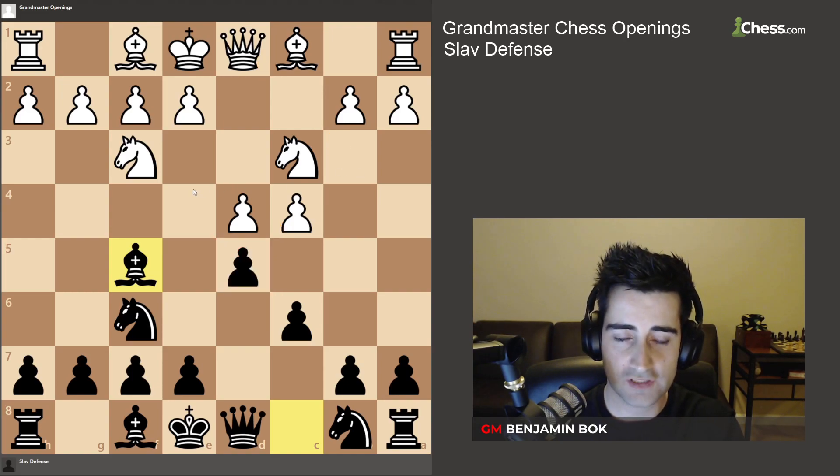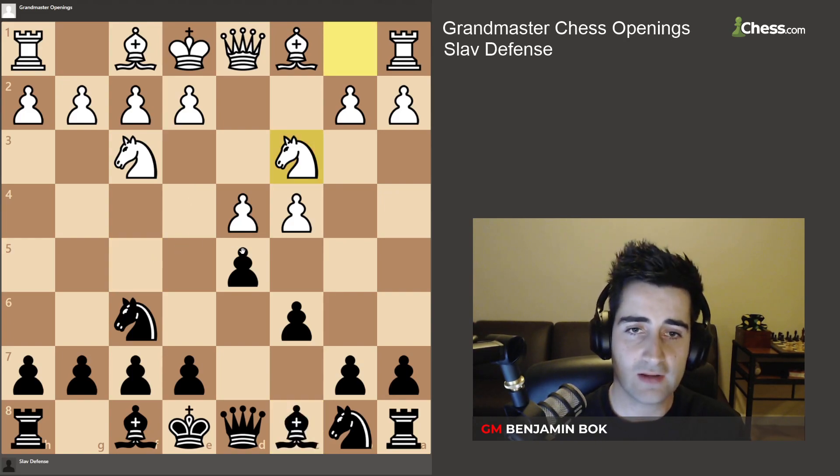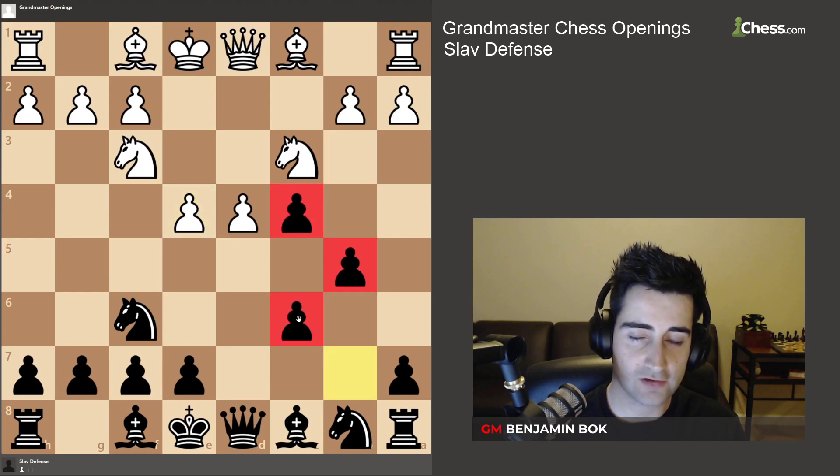The move I would recommend is once again dxc4, because you will see a lot of players go e4 with white, which you respond to with b5, once again creating this pawn clump on the queenside, making it very difficult for white to get the pawn back.